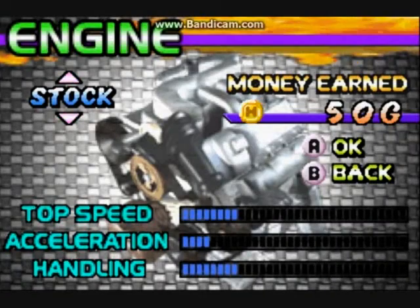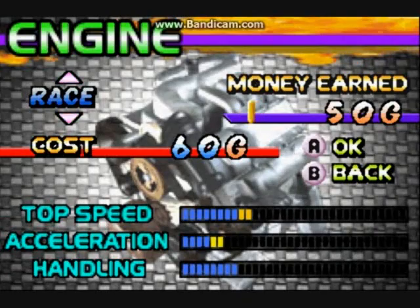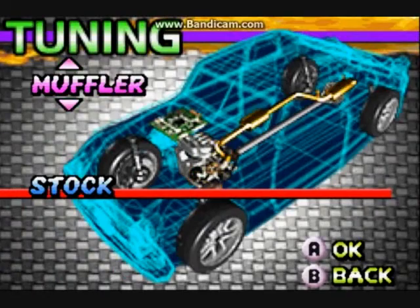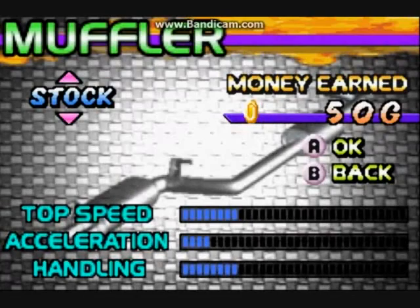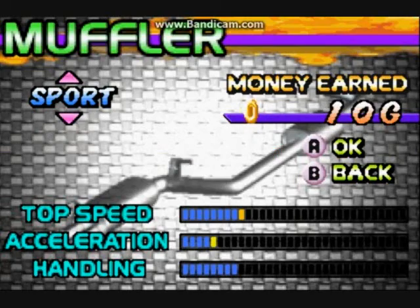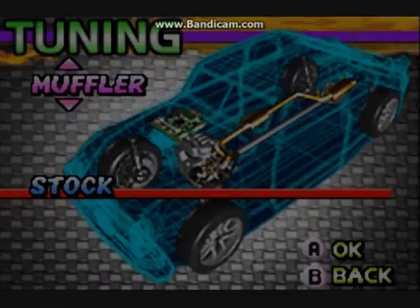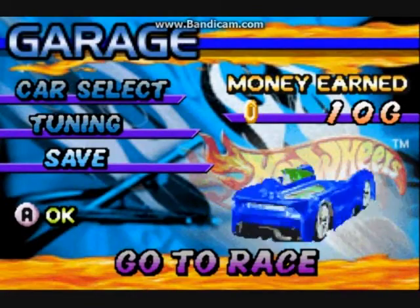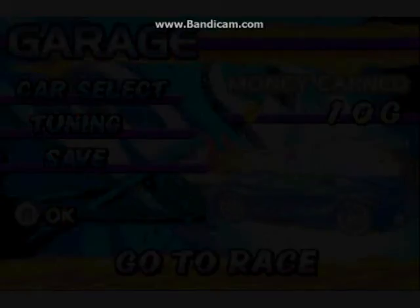Let's see what we can get here. Engine — we already have the stock engine. If you were to get Race Engine, it costs 60 gold. We don't have 60 gold unfortunately, so let's try the Muffler. Sport Muffler, Race Muffler — we'll go ahead and get Sport. 10 gold left over, not bad. And now we have a new Muffler, so let's go to the next race.